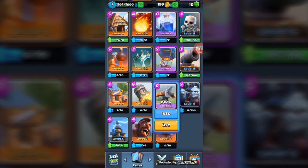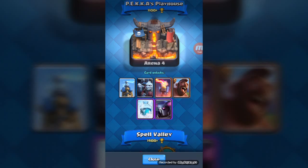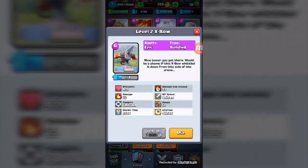I was disappointed because I opened the Magical Chest and I just got the X-Bow. I was like, really? I could have gotten better cards — I could have gotten the Rage Spell, the P.E.K.K.A., the Ice, the Free Spell, the Giant Skeleton, or the Goblin Barrel. But no, it gave me this. Supercell, you troll! Why'd you troll me with that?